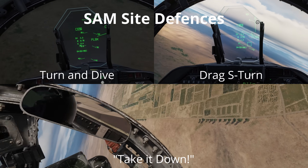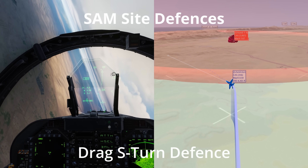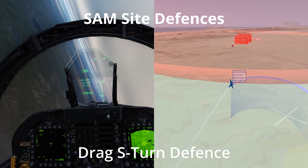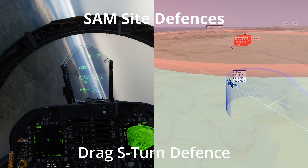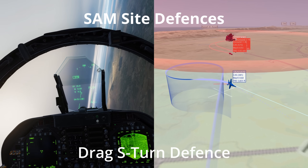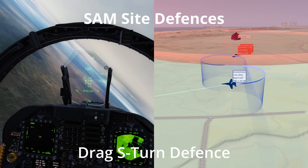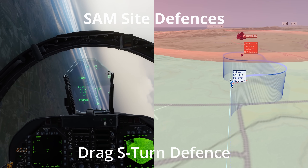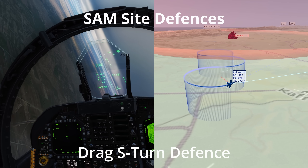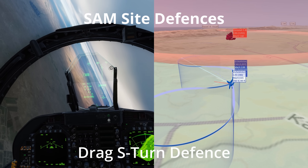We will now take a look at some SAM site defences before moving onto single and two-ship fighter tactics. The drag-S-turn is used to bleed a surface-to-air missile's energy by causing it to lead the aircraft through a series of turns. This technique is also very simple so you are less likely to make mistakes in a high-stress environment. Once you receive a missile launch warning, enter a speed-sustaining turn through 270 degrees, then reverse the turn through 180 degrees, then reverse through another turn of 270 degrees. If this manoeuvre is flown at the edge of the SAM site's engagement zone, the missile will run out of energy away from the aircraft and self-destruct. This circuit also allows the release of a TALD or a HARM on the inbound leg, doubling the number of wasted missiles on each pass.